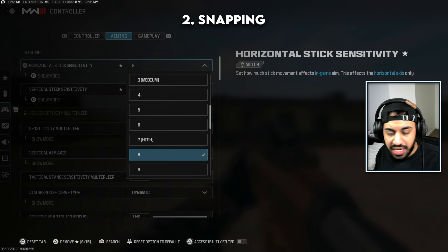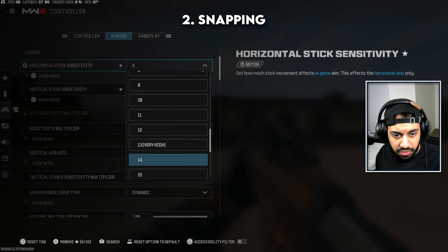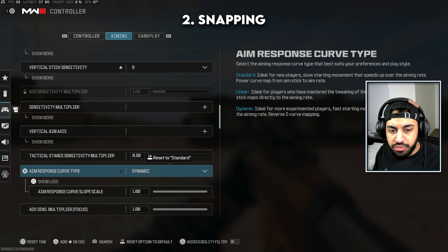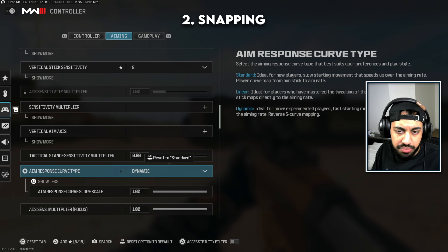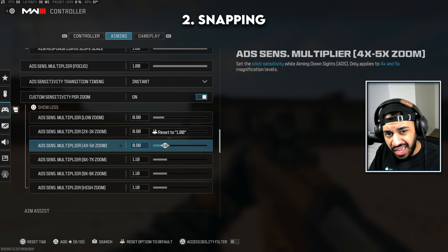For sensitivity itself, I recommend between 5, 6, 7, and 8 — this is the best range for 90% of people. You do get some controller gods on 20/20, which is ridiculous, but I find 7 and 8 is perfect for me. For response type you can choose dynamic or standard — both are really good. I think dynamic performs a little better for snapping between targets, while standard is more consistent. Try both and see how you feel.